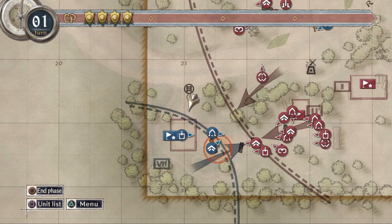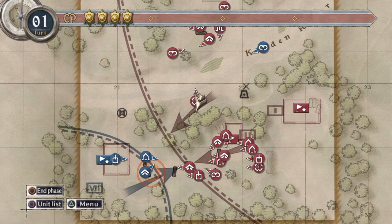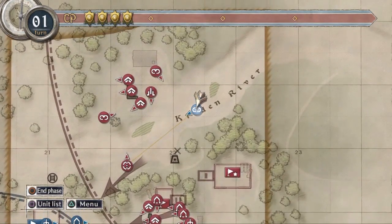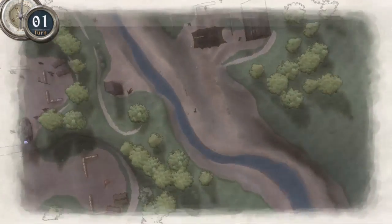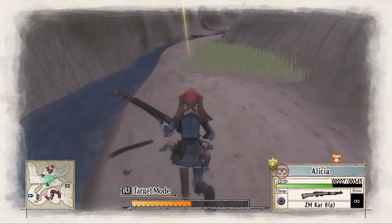And now with Welkin on the other side of the canyon, we have access to the Edelweiss and orders. So now you'll bring Alicia on up to the other side of the canyon as well.